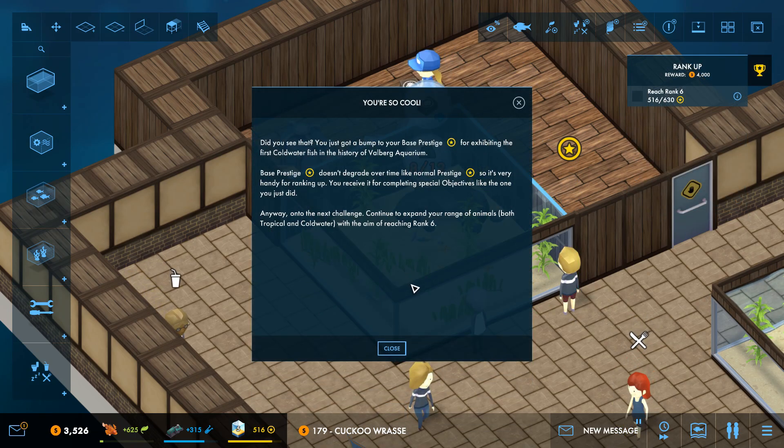We got a bump to our base prestige for exhibiting the first cold water fish in the history of the Valberg Aquarium, which is kind of funny because our historic aquarium is located in a very cold area. So the fish really like the cold water here, and we actually need to chill the water — I don't know why they didn't think to do that before.